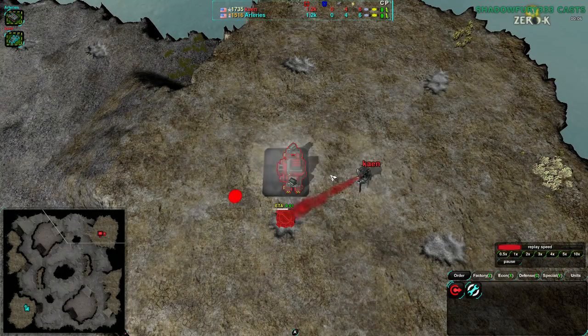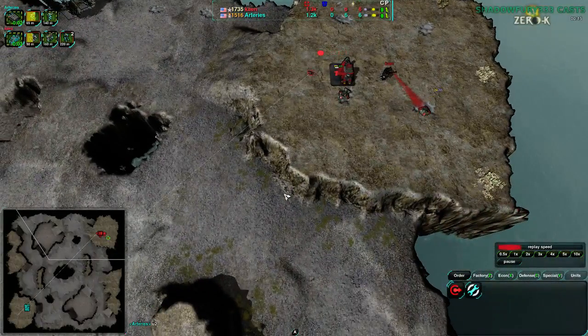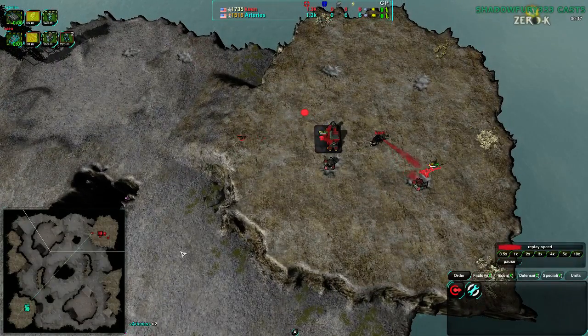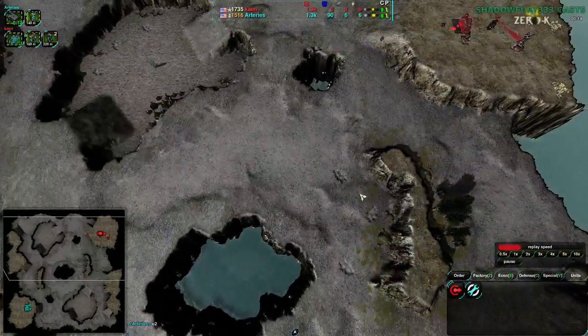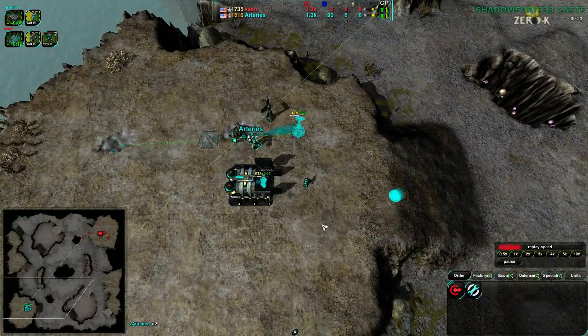It comes up a lot, so if I missed something, I probably covered it in my earlier cast about why this map is the way it is. So Cain, taking advantage of this map's tendency to work for any factory, going for Jumpbots - a very good choice given the cliffs - while Arteries, on the other hand, is going for Cloakibots, a solid choice in general.